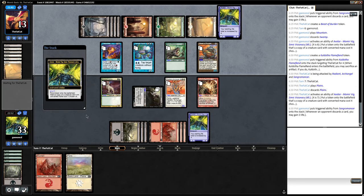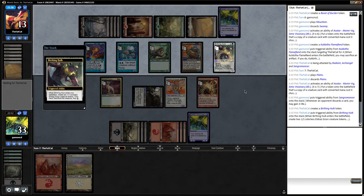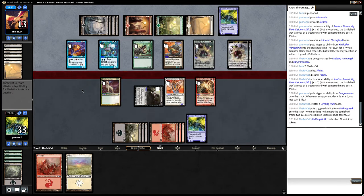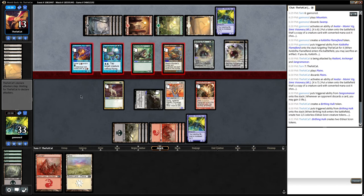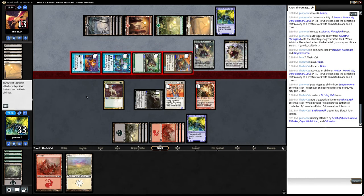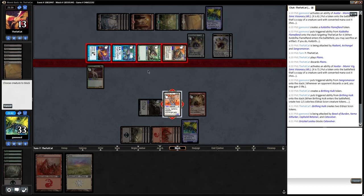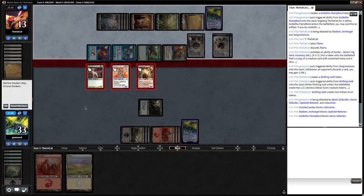Sangromancer is fine. Birthing Hulk — that card is kind of bad, it just gives them two one-one tokens and then it can be regenerated. I wonder if they've updated this so you can run wastes in your basic lands — maybe that would be worth playing one of. They're shrinking their beasts of burning by doing this. I block here, block here, block here, and I take eleven, but they lose their creatures and then this guy gets smaller.